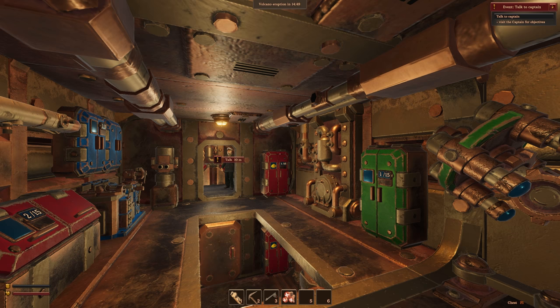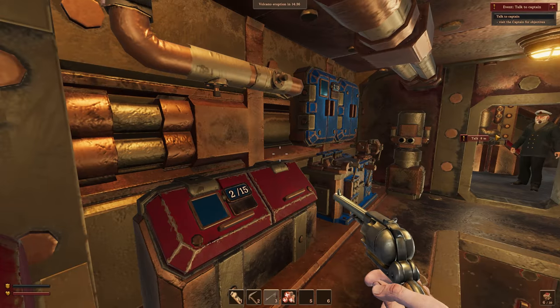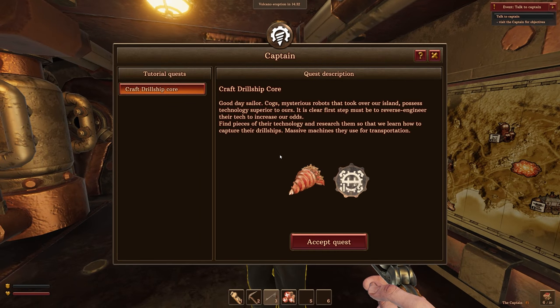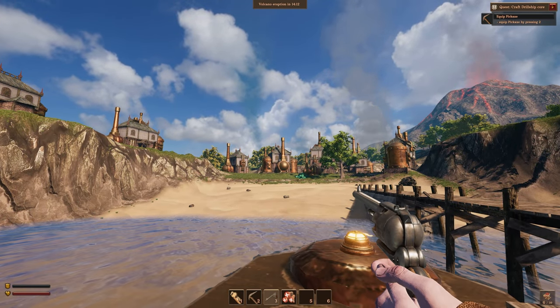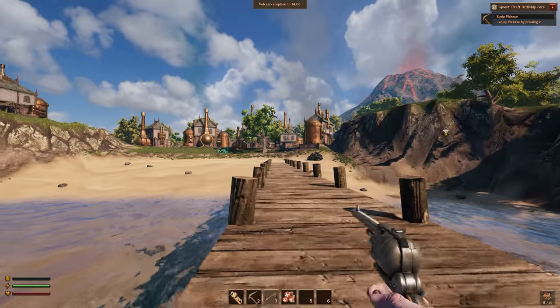When you first load in, you find yourself aboard the dude submarine. The visuals are a little rough around the edges to say the least, but the amount of interactive steampunk inspired equipment piqued my interest. The captain wastes no time in putting you to work and sends you on a series of tutorial quests, which serve to get you set up with a drill machine of your own and teach you all the basic survival stuff, such as mining.